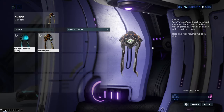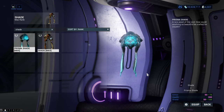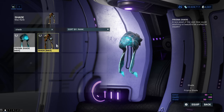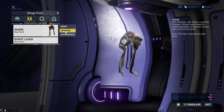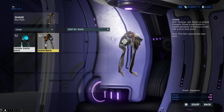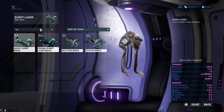Shade is the second sentinel you can get. You can buy the blueprint on the market for 100,000 credits and craft it in your foundry. You can also get the Prisma version from Baro Ki'Teer when he comes around, but the chance he brings it is quite low. It will cost you 300,000 credits and 500 ducats. The main difference between the two varieties is that the Prisma version has increased stats and a far better weapon.